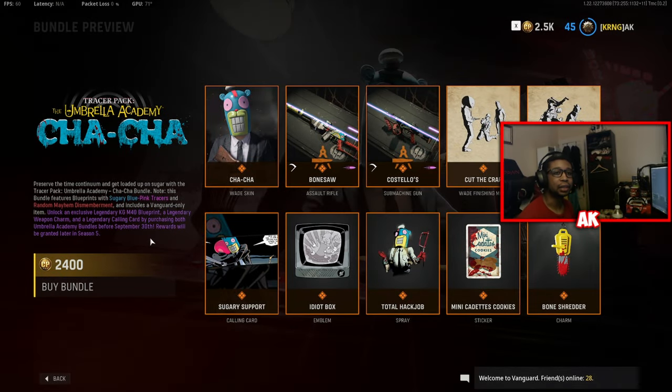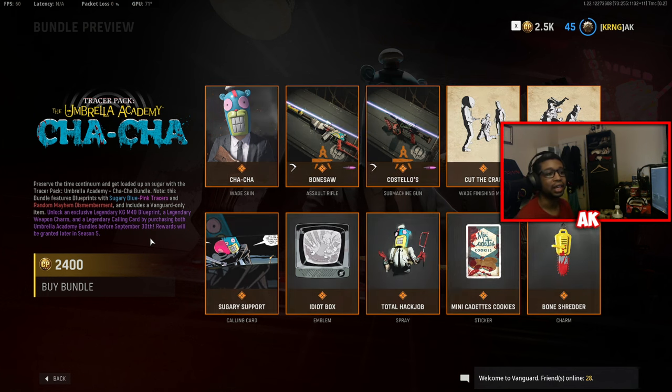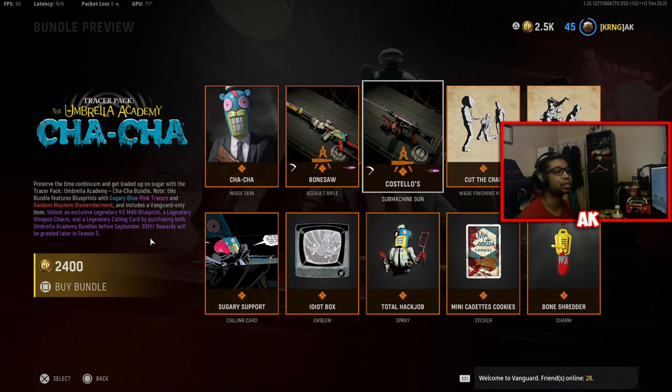What is good, what is happening everybody? It's your boy Conor, your Pimit of AK here, back with another video for you guys today, showcasing the brand new Umbrella Academy Tracer Pack Cha-Cha Bundle, which includes two brand new weapons with sugary blue and pink tracers with random mayhem dismemberment.